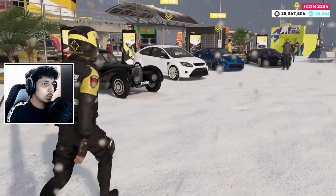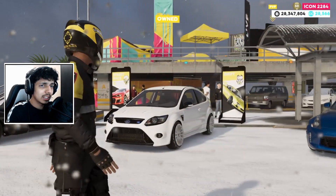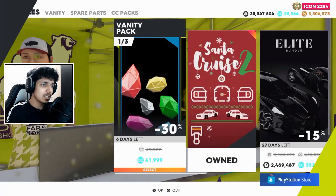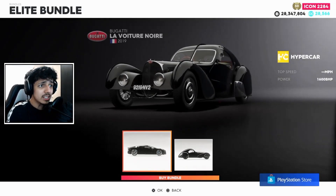Here we are in the Crew 2. We're already in the HQ — no faffing about. You can see the Atlantic there; we're going to customize that thing later. We're customizing the Voiture Noire right now. Subscribe to be notified when that video is out, because I'm going to be doing both of those today as part of Crewmas. And here it is — 2.4 million.